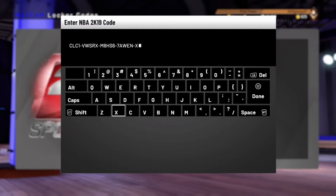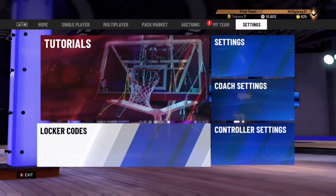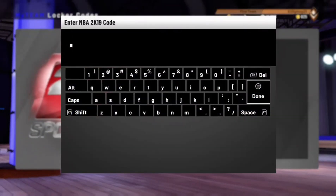Entering the locker code now — X, J 9 — oh crap, I forgot one letter: H C.